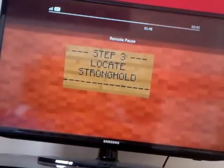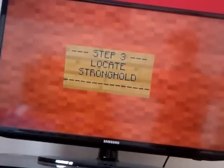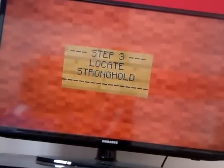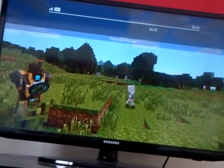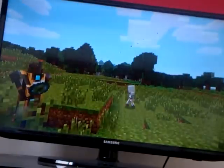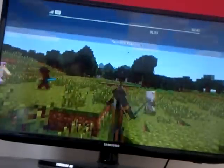Step three: you have to locate the stronghold. As you can see — step three, locate the stronghold. The stronghold is somewhere underground where you can find it using the Eye of Ender. I'd recommend having about 18 of these, because you need 16 to activate the End portal and about 2 to find it.